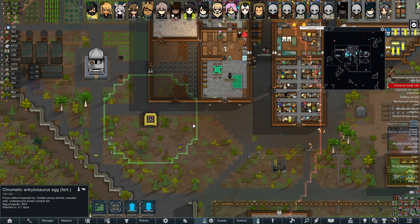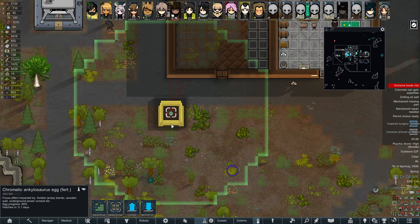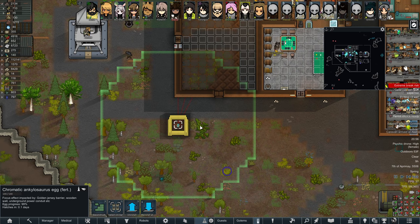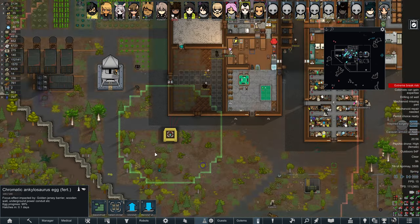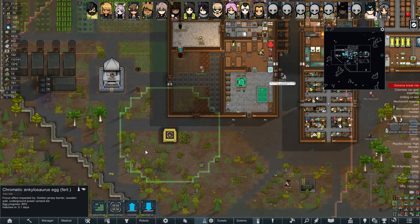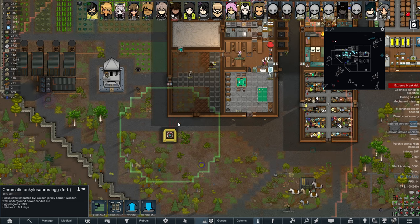Well hello folks and welcome back to RimWorld. It's the 7th of Aprimay and this chromatic ankylosaurus egg is about ready to hatch — finally, after 10 days. It acts kind of like an anima tree as far as the radius is concerned, and its focusing ability is hampered by any type of constructed man-made item around it.